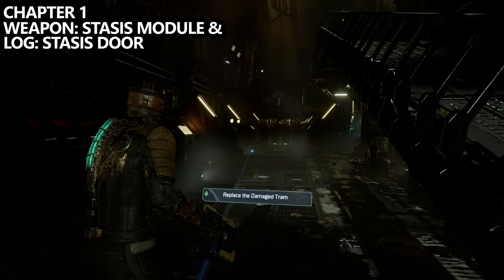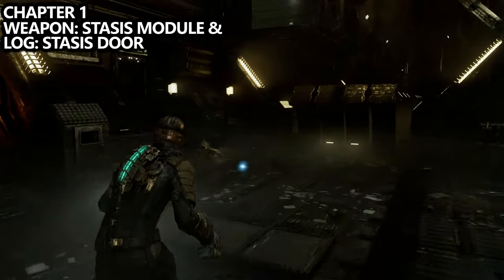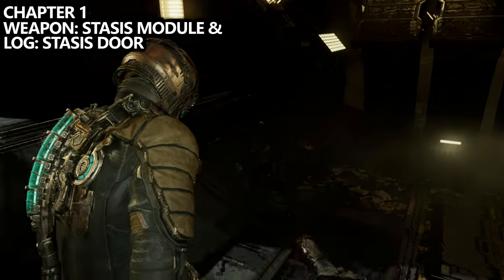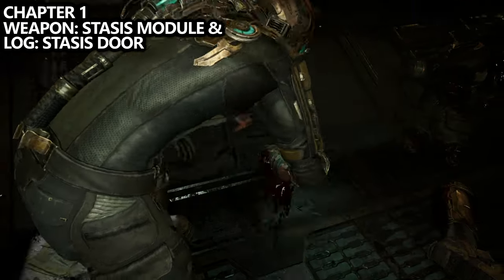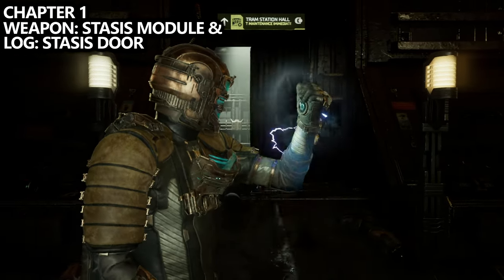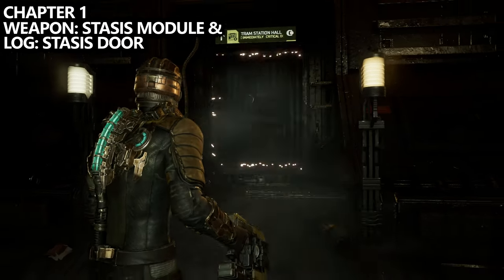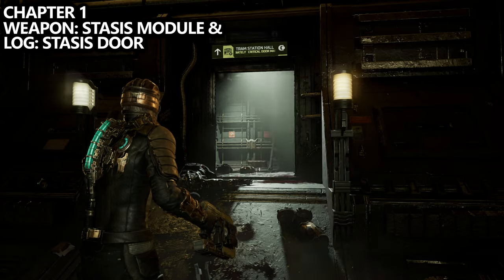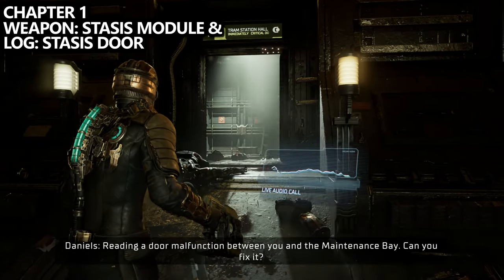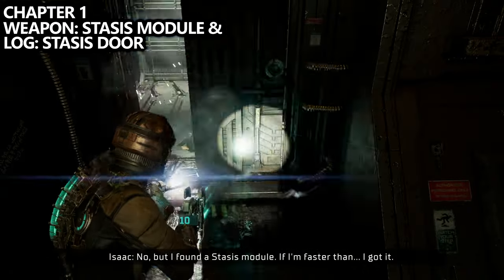You'll eventually reach a room where you need to repair the tram, and you can go two different ways. I'm going to follow the mission marker to repair the damaged tram. On my way there, I'll find the stasis module, which is required to beat the game. But next to it there's also a very tricky log. After you pick it up, stand in front of this door for about 20 seconds and you'll get a tutorial on how to use stasis. This is a missable log.